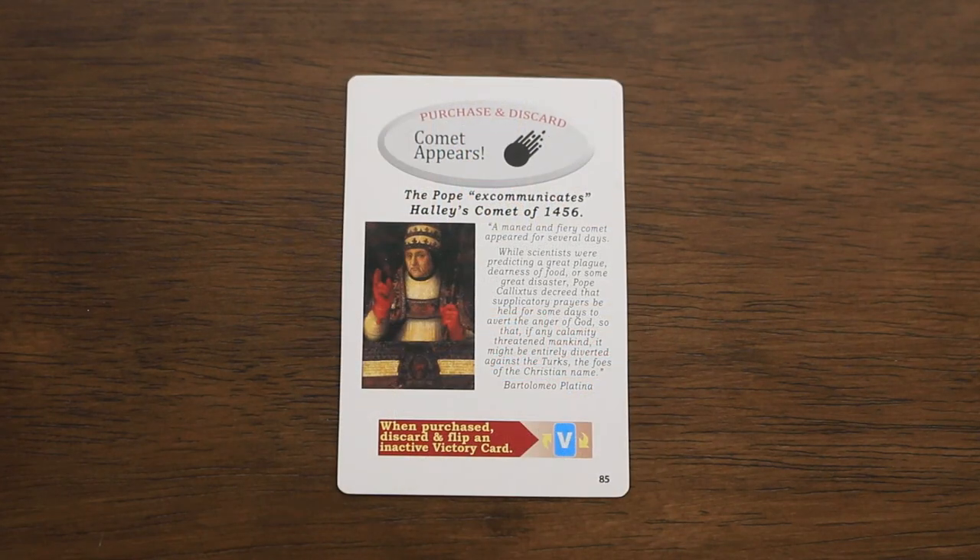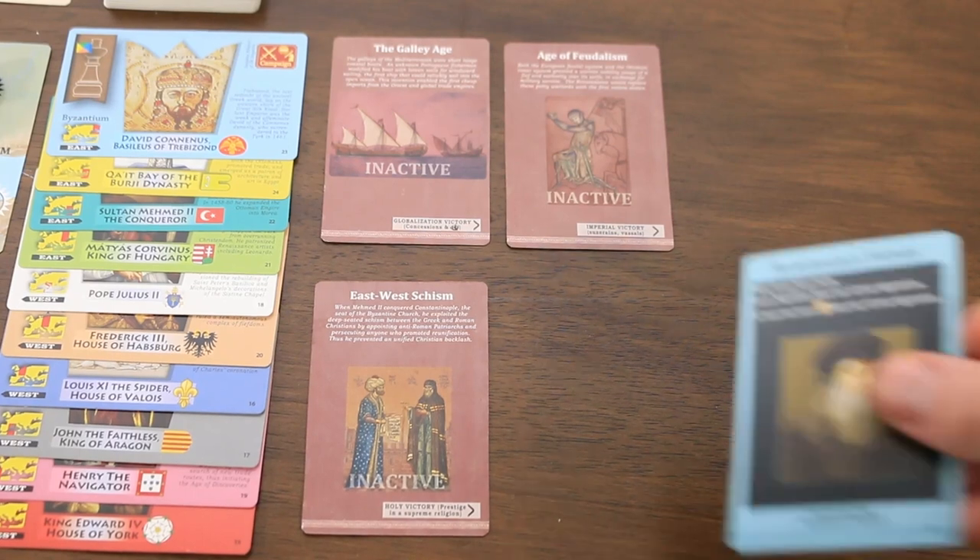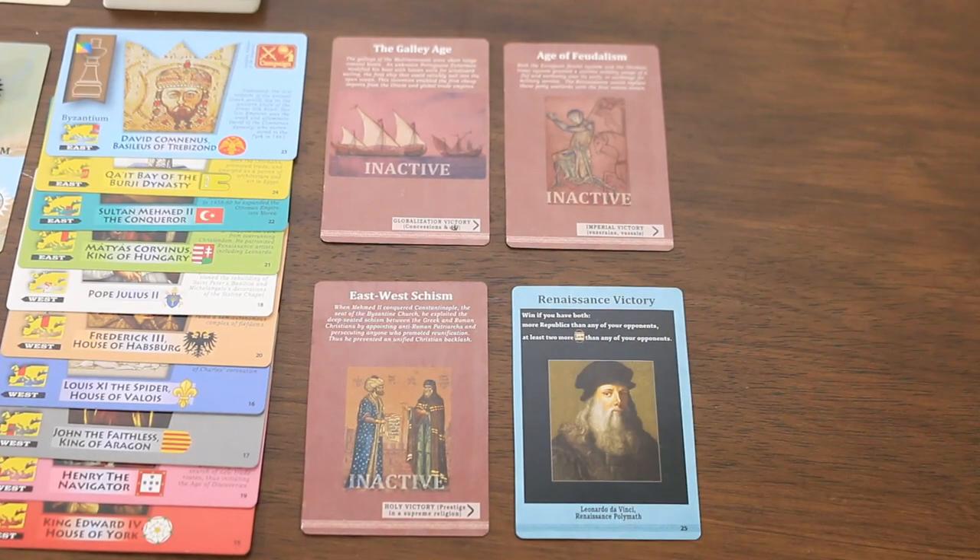The second type of card is the comet card. When purchased, these are not placed into a player's tableau and instead are just discarded. The purchasing player is allowed to choose one of the remaining inactive victory conditions to now become active, flipping the card over. Once active, that kind of victory may be claimed by any player utilizing their victory action.